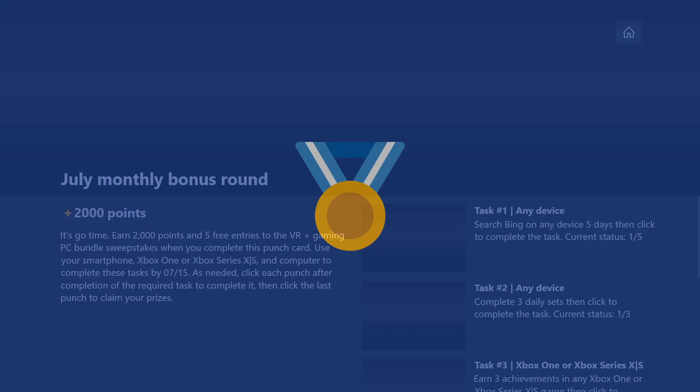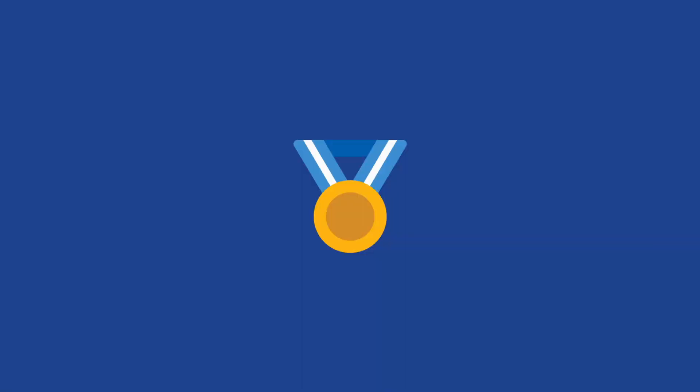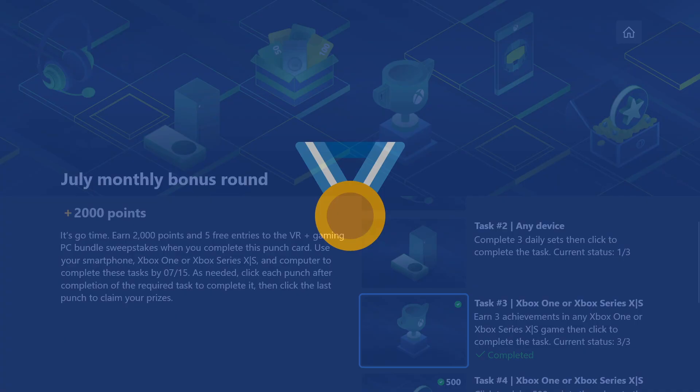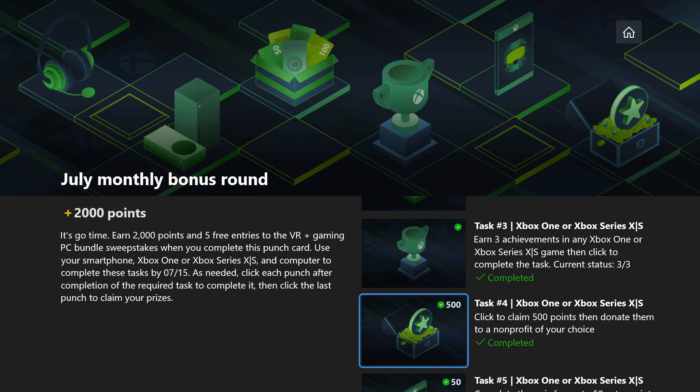Now we can switch over to the Microsoft Rewards app. Don't forget you can click on 'Achieve More, Earn More' to grab those 50 points as well. On subsequent days we've still got to do our searches and daily sets, but we can go ahead and click on task three now to grab those points. We've got our third, fourth, and fifth checkmarks. After finishing the searches and sets on subsequent days, you'll be able to click that sixth link to claim the prizes — those usually take a few days to appear in the redeem section. That's going to do it for part 12 of our Day of the Tentacle Remastered series. Catch me back here next week for part 13.